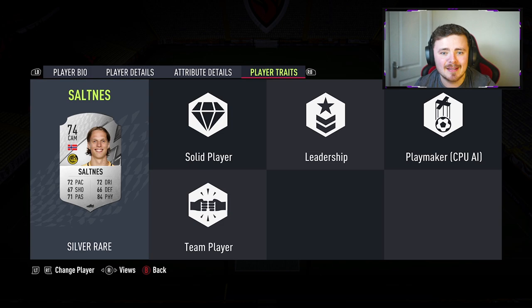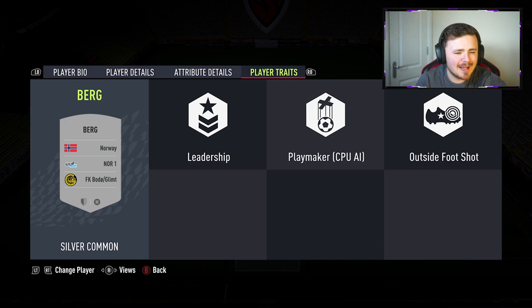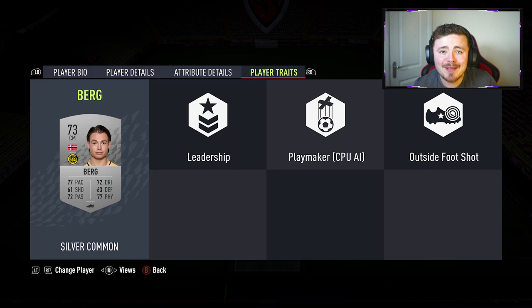And this man gets a hyperlink into Patrick Berg - medium high - he is going to be the CDM in this team. Looking at his card, he's got the stamina and strength, pretty much a carbon copy of Saltnez his teammate. He's also got the leadership trait. FK Bodo Glimt in the Norwegian League - it's just like a ton of leaders, bunch of boys fist bumping all over the place. He's also got the outside the foot shot trait - let's look at a bit of a hidden gem.